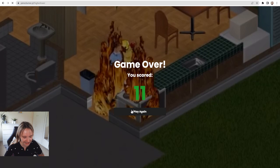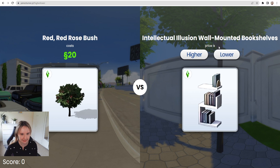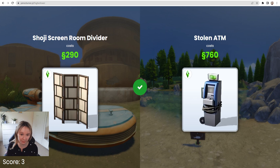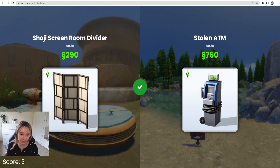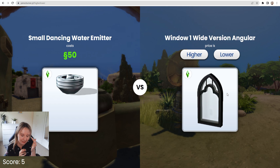Let's go again. I have to get at least 15. Red rose bush — that's 20. This bookcase — it's definitely gonna be higher. That was easy. Green room divider — that has to be higher. Thank God. Stolen ATM — I feel like it's gonna be higher. That was a good instinct. Flower of the Dead — it's definitely gonna be lower, not 760 simoleons. Small dancing water emitter — definitely lower. That's only 50. Windows are usually around 50 to 70 simoleons in the game, so this is kind of difficult. I want to say that window is 50, so I'm gonna say lower. 30 — that was a good guess.